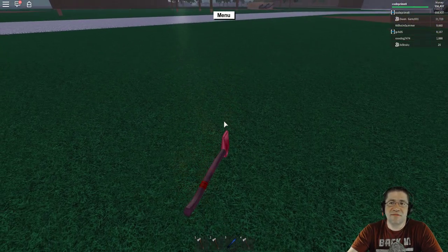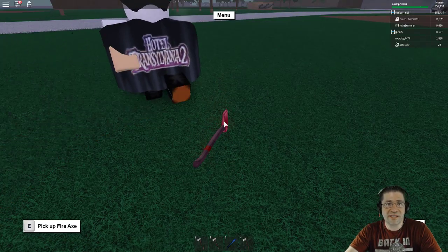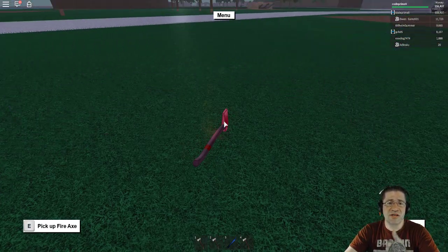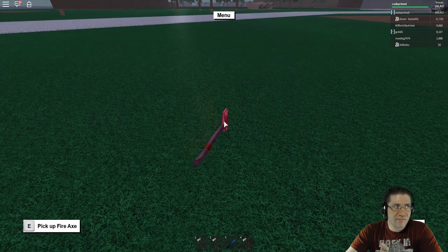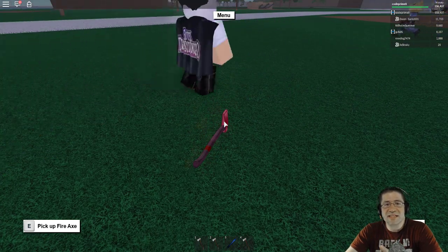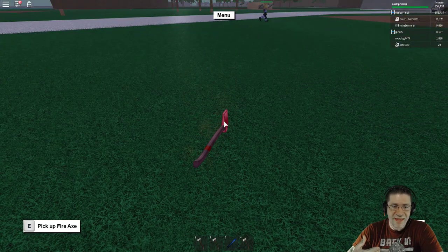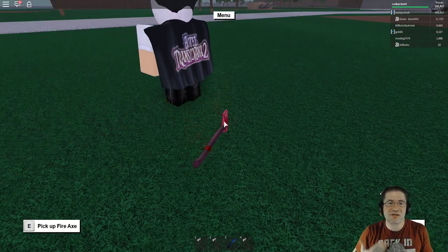Another thing to tell if somebody is actually going to sell you the axe is ask if you can do a half-price deal — you give them half the money, they give you the axe, then you give them the other half. This ensures nobody loses out fully. If the scammer takes the axe, the seller still has half the value. If the buyer gives only half the money and the seller takes off with the axe, you only lost half the value. There are ways to protect yourself.